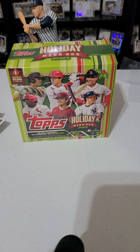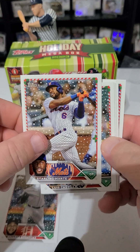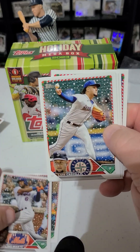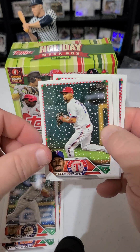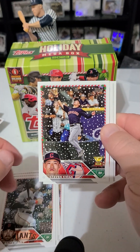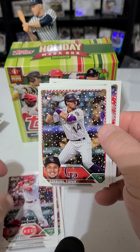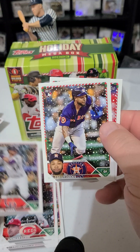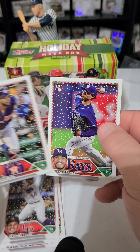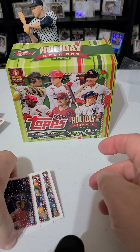The box I broke at Christmas hit a DeGrom short print, which was cool for the PC, and then Jordan Walker — nice rookie. Sterling Marte, Louis Castillo, Marcus Semien, Brett Wisely, Steve Kwan rookie cup, Spencer Steer rookie, nice. Ezekiel Tovar, Corey Julks, and Taj Bradley. I hope I didn't miss a short print on those — sometimes they're hard to see.